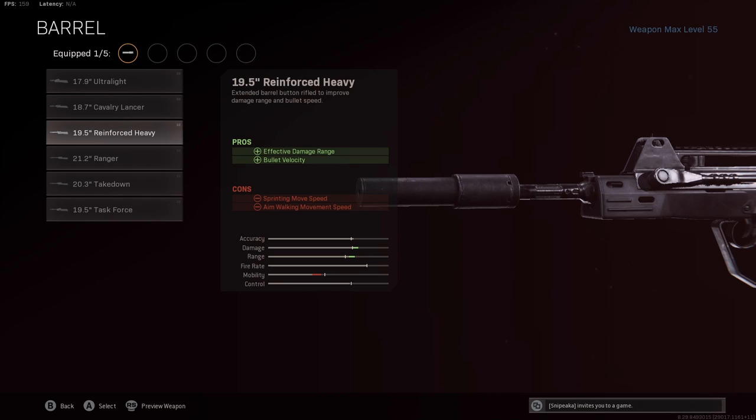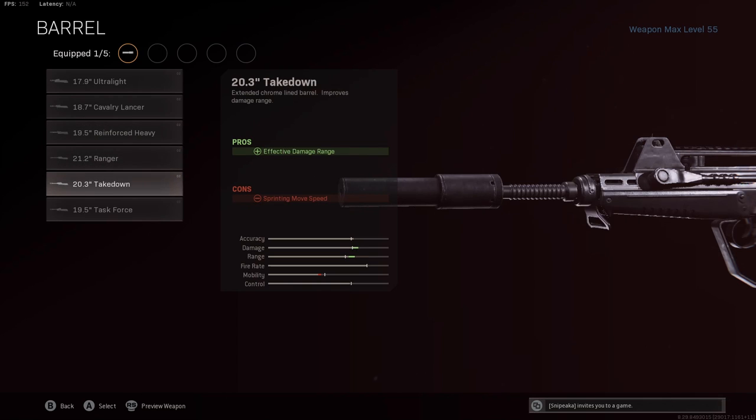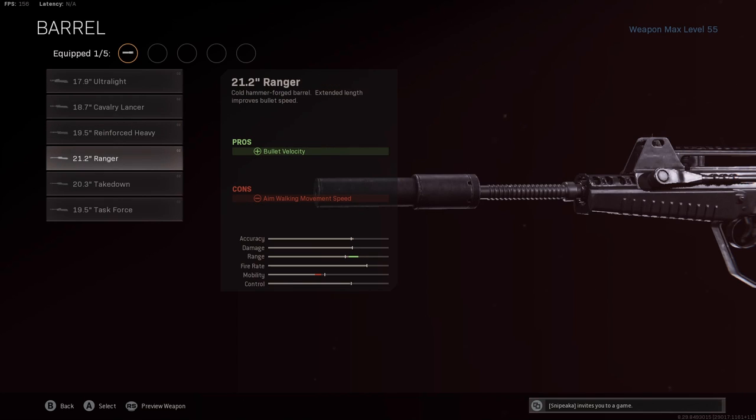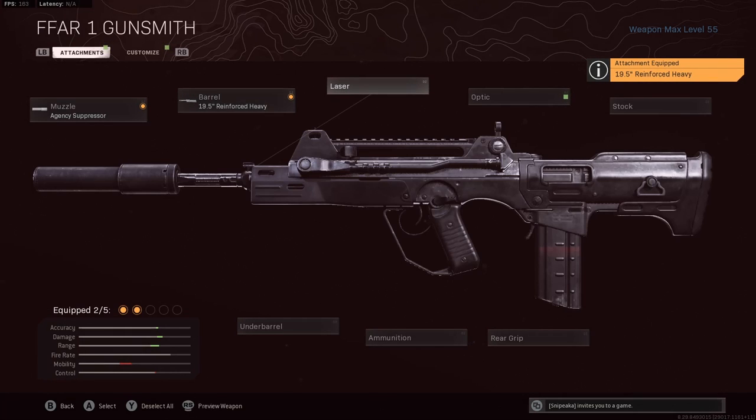The barrel we're using is the 19.5 inch Reinforced Heavy. This gives you effective damage range as well as bullet velocity, giving you not only a nice boost to damage but also a boost to range. The only other barrel I'd recommend is the Ranger. The Takedown is also decent, but there's really no reason to use it when you can use the Reinforced Heavy — it has the same effective damage range pros but with bullet velocity on top. The Ranger is a viable option, but overall the 19.5 inch is the best way to go.